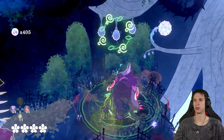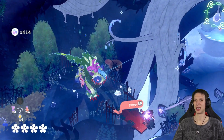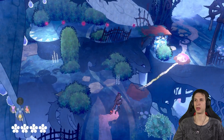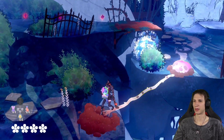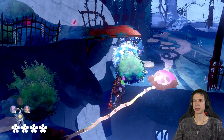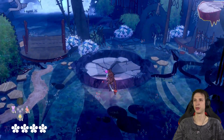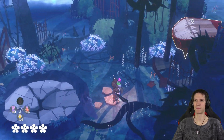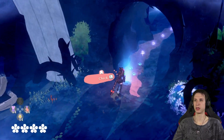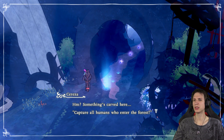So that was a good detour. Let's just whip those things down there — they're only semi worth it, so whatever. Don't feel too torn up on just getting them. Do we get the ability to get smaller? It looks like it, doesn't it? It's somehow a way for me to get down there and get that fruit for Cheshire — and I bet it's through here, but not right now. Something's carved here — 'Capture all the humans who enter the forest.'